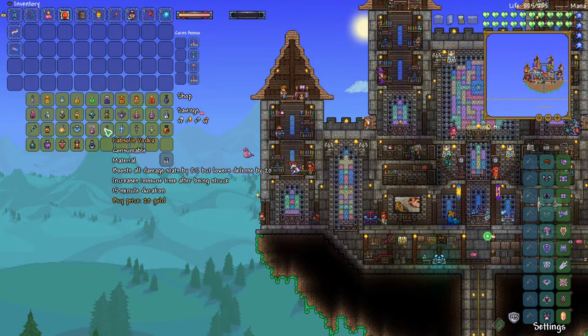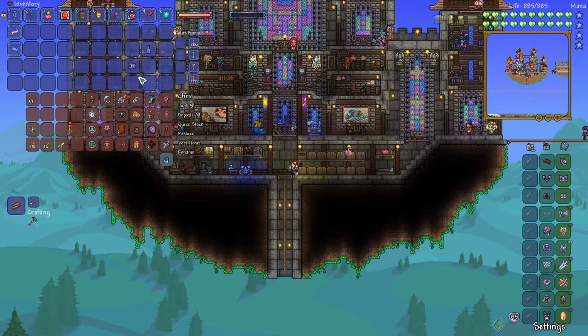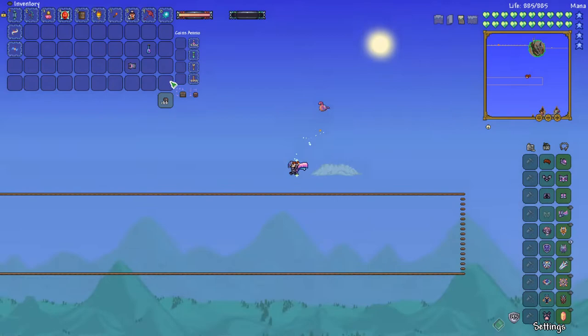Another thing I wanted to do was get a really cool mount. What it requires is using this Fab Soul drink when you fight the Devourer of Gods. So I'm going to grab our Devourer of Gods summon, and then I'll pop this potion during the fight and we should be good to go.